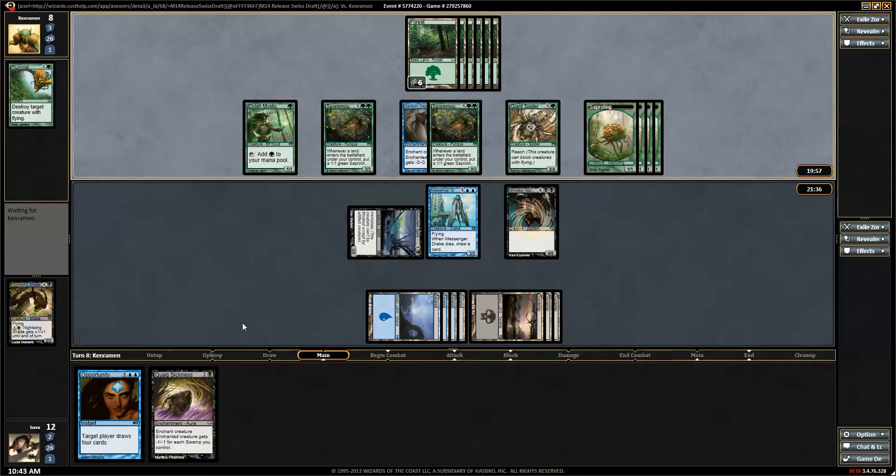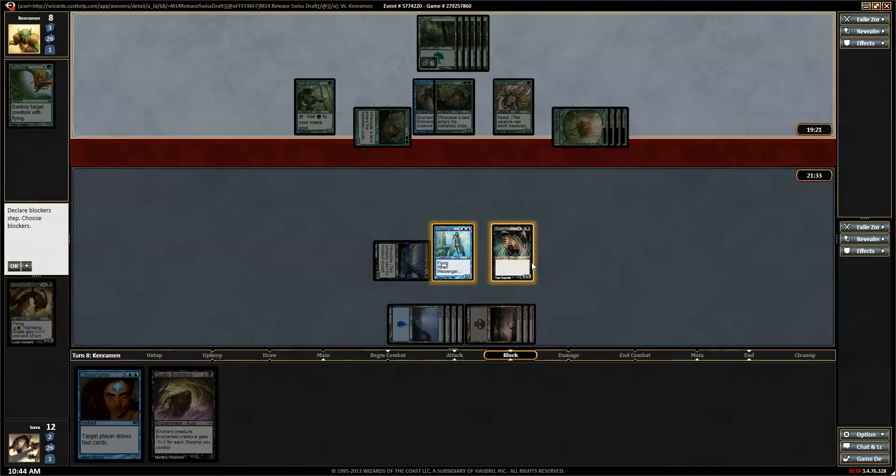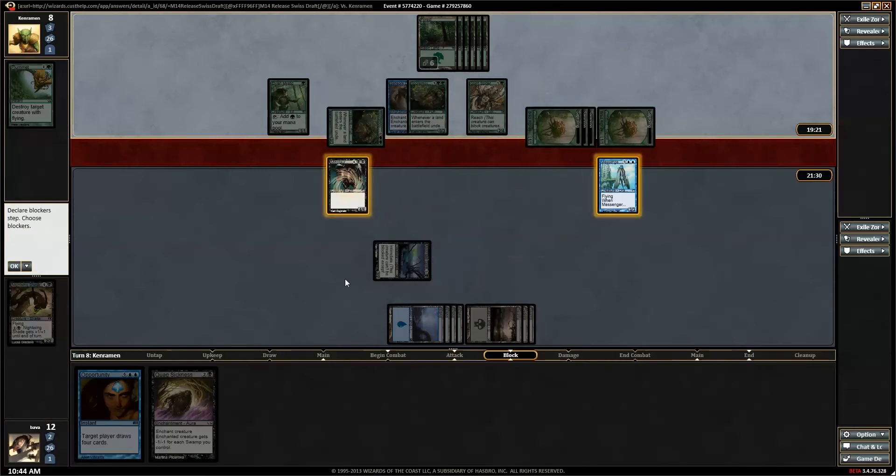I think he misplayed that Plummet, because he could have gotten me to commit all of my mana in that attack and then Plummeted me — that would have been the better move to respond with that. Sorcery-speed Plummet — it's not great, especially on a Nightshade. I'm not going to tell him unless I win. We are blocking. If he has a Giant Growth, I'm just going to have to use it.